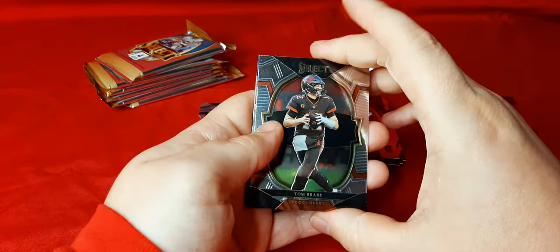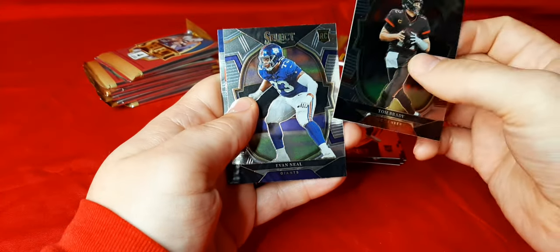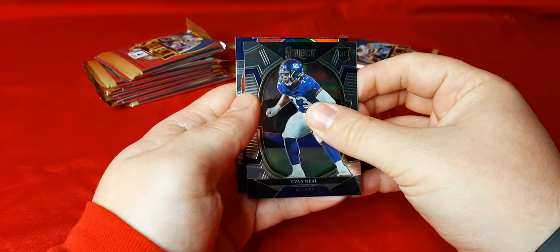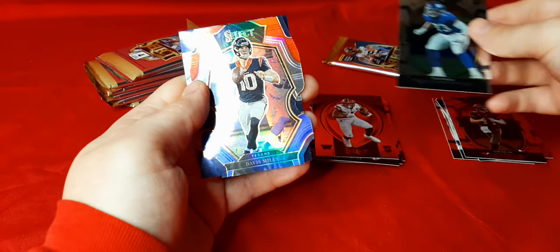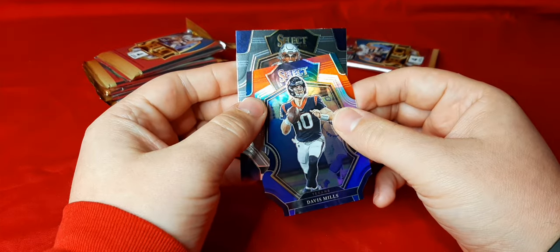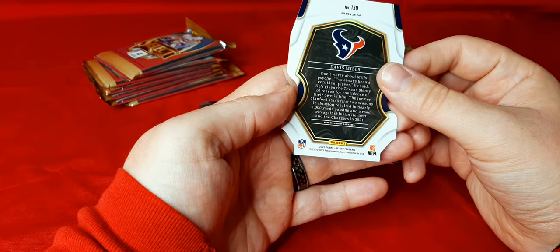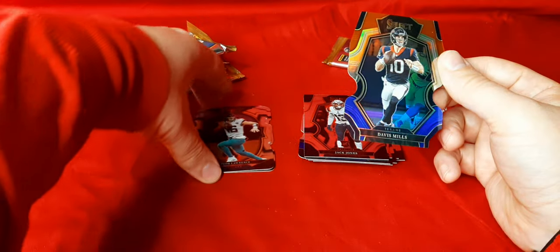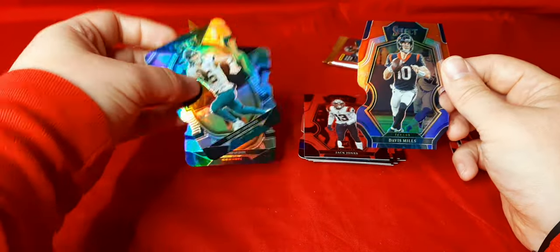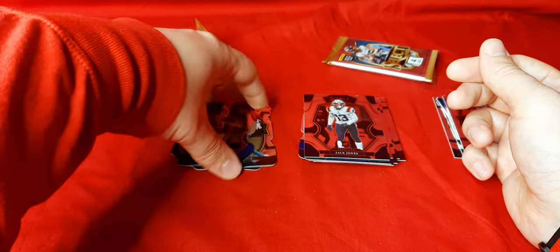We got two packs left. We got Tom Brady. We have Evan Neal on the rookie. We have another die cut — this is Davis Mills on the red, white, and blue. And we have Jack Jones on the rookie base. This one is the premier level die cut, but there's a difference here.